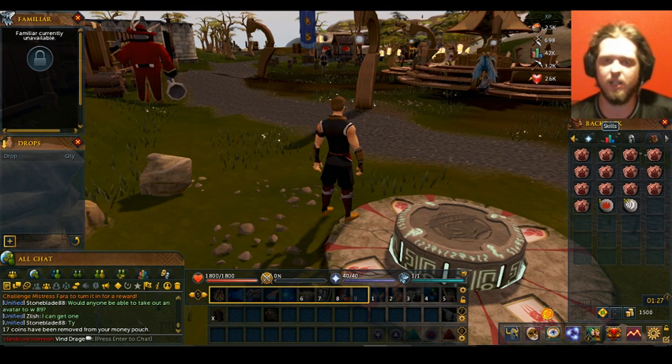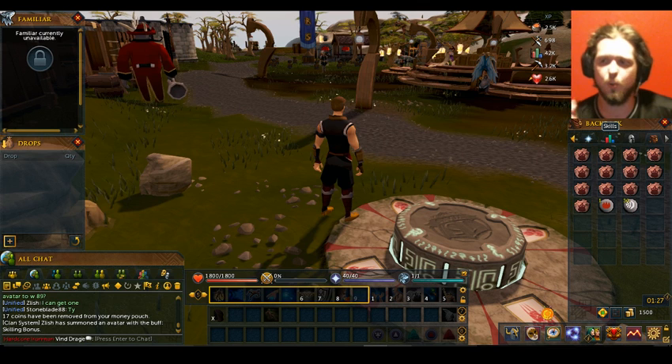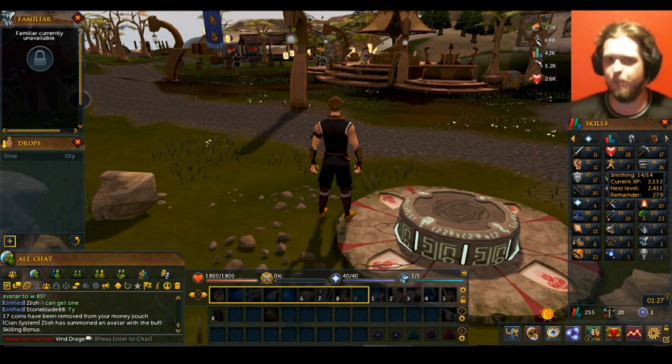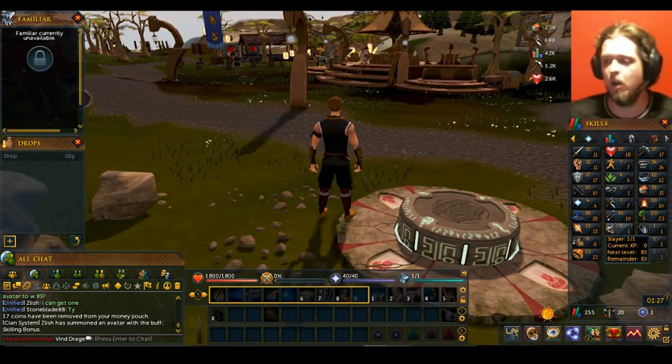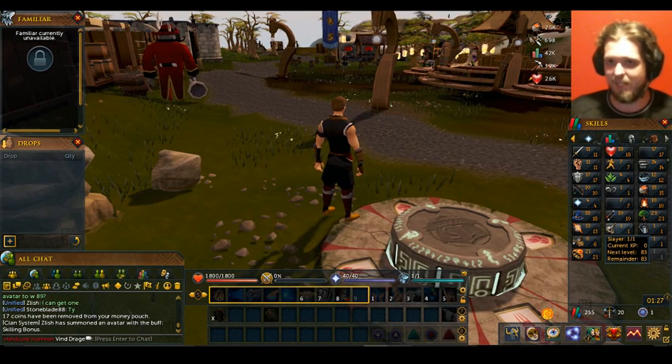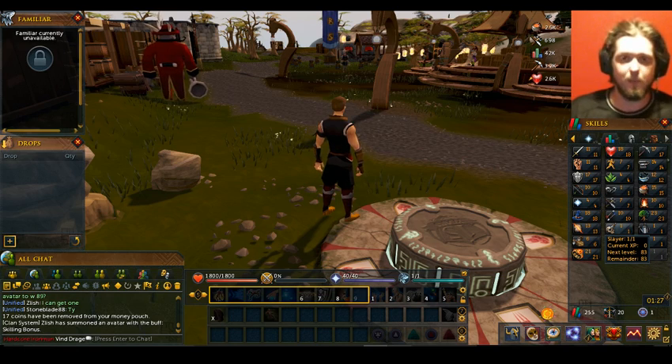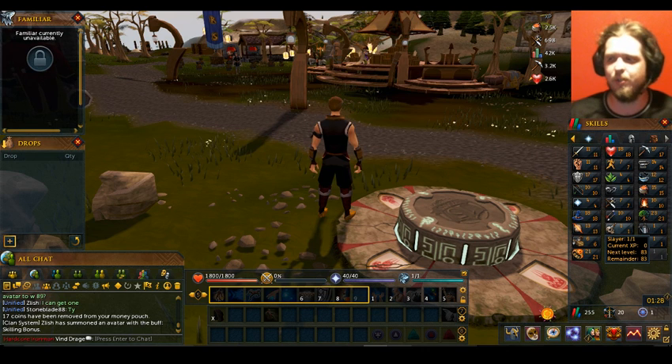You can also get extra lives — I believe it's only two. The first one costs 100,000 gold, same as the Jarred Divine Light. The second life you can buy is at a skill total of 2,000 and costs 10 million. I know 10 mil may sound like a lot, and it is for a hardcore Iron Man account. But if you follow the simple steps of always paying attention and don't do risky things when your internet is glitchy or laggy — don't go fight a big boss monster when you're lagging — you're creating a lot of unnecessary risk for yourself.